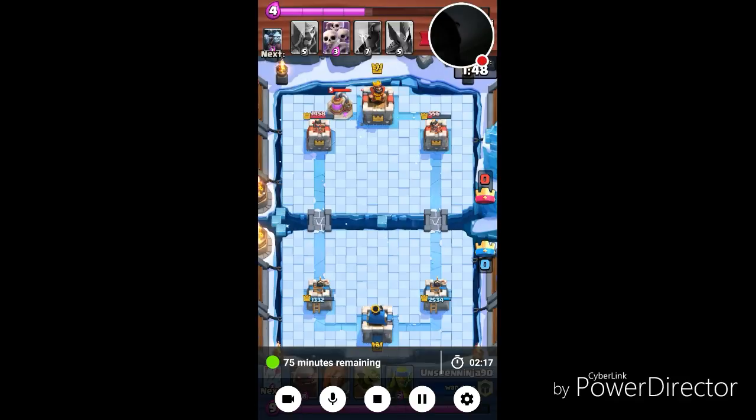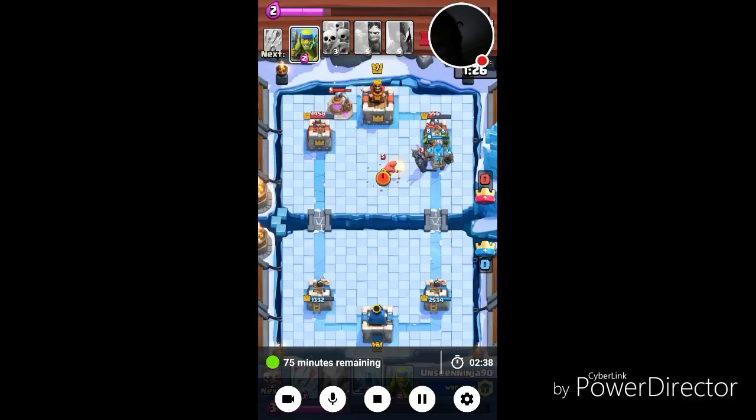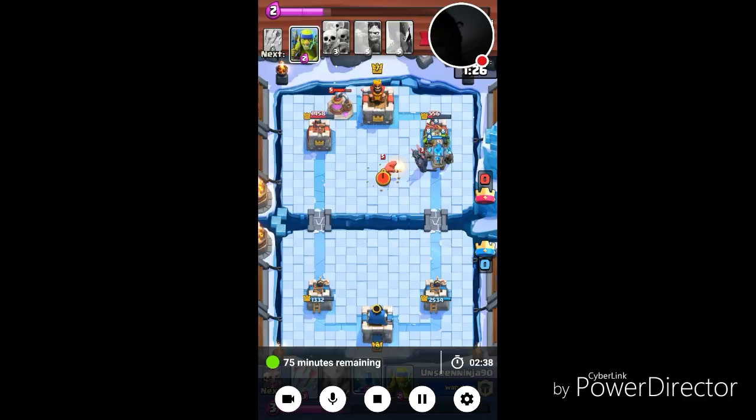What I'm going to do is wait to see what he drops. I have Golem and Valkyrie — I drop my Golem here, he drops his PEKKA, so I throw my Goblin Barrel. He drops his Wizard but we still take down the tower because the Wizard missed the Goblin Barrel.